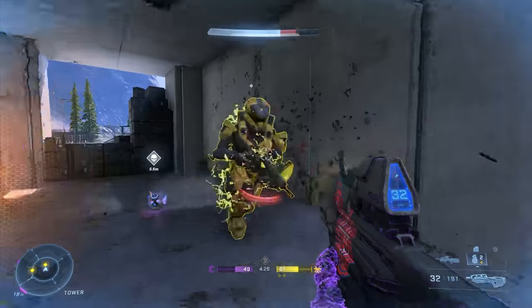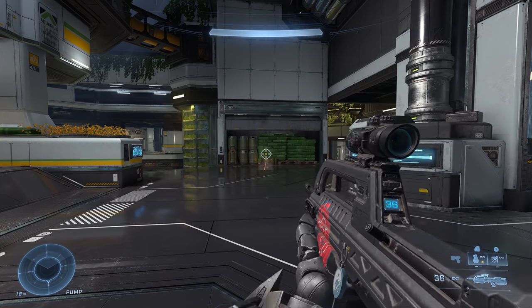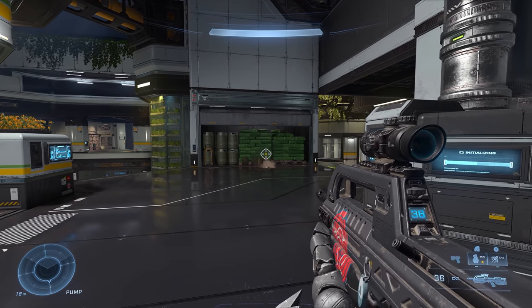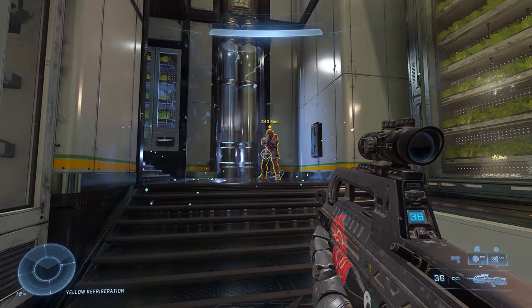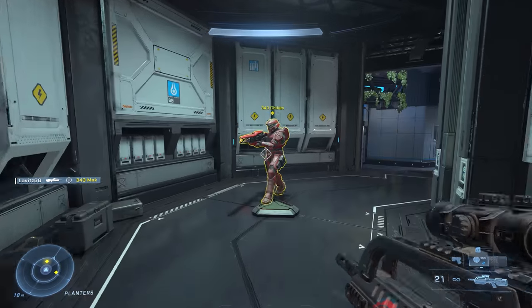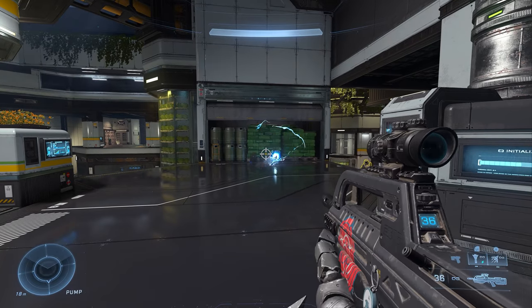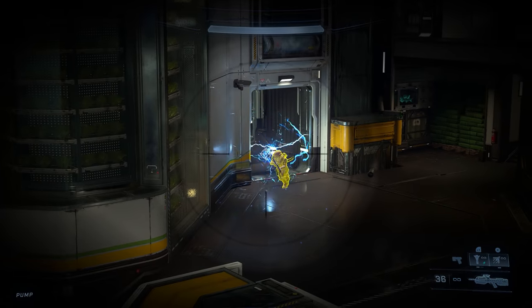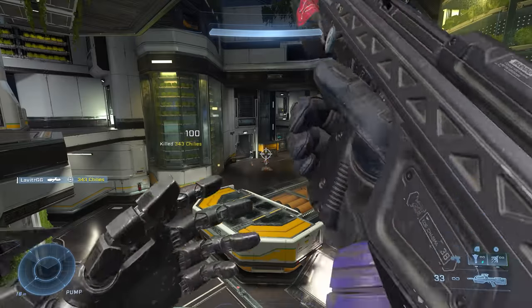The default binding for switching grenade types is left on your D-pad, or the N key on the keyboard. Frag grenades are really useful for anti-personnel situations and have a pretty average blast radius. Plasma grenades have a smaller radius but can stick to enemies, which guarantees a kill, and they're super useful against vehicles if you've got a good throwing arm. The dynamo grenades are basically electric shock grenades — they're super good for area-of-effect denial, especially useful in choke points.